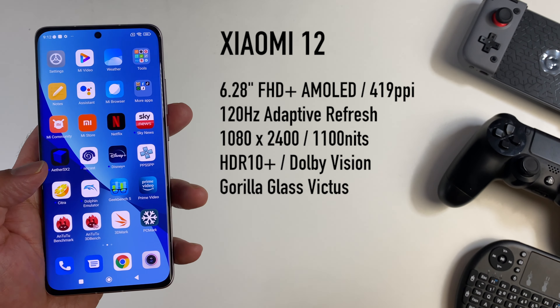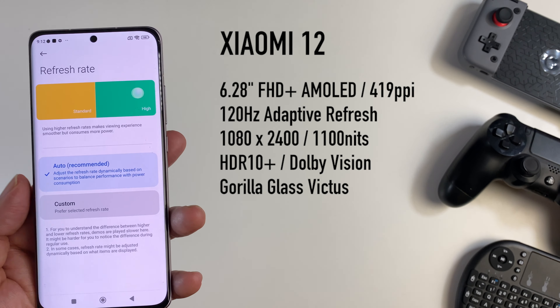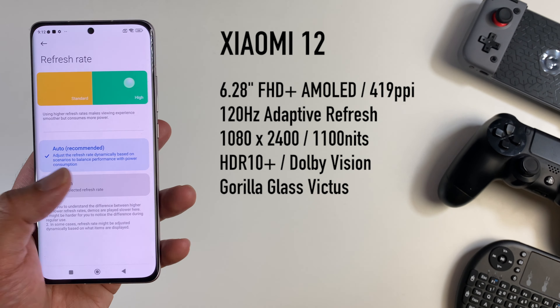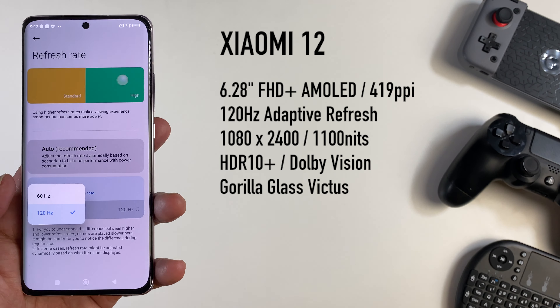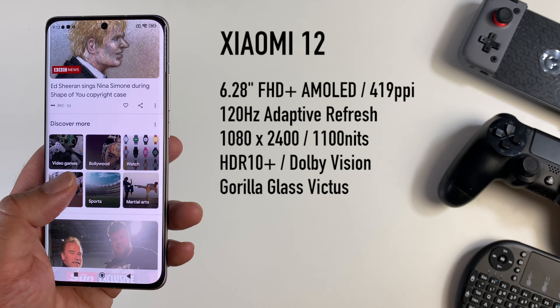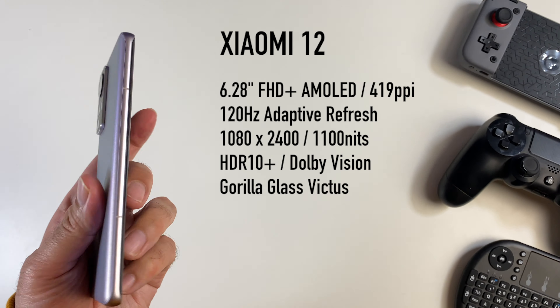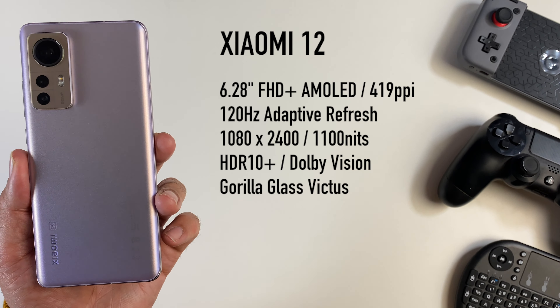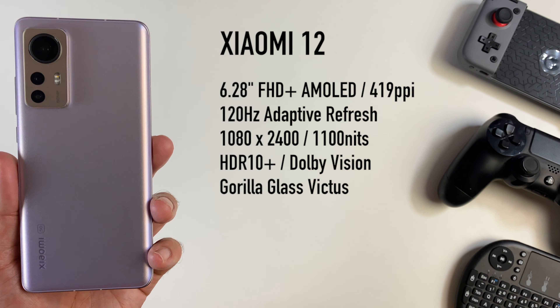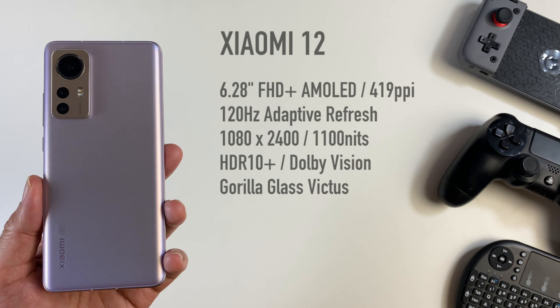On the front you have a 6.28 inch Full HD+ AMOLED display with 120Hz adaptive refresh, with the options to switch between 60 and 120. You do have 419 pixels per inch with Gorilla Glass Victus on the front. So technically the power and performance should be there, but how good does it really perform? Will it overheat? Will we see frame drops? Well, we should soon find out.